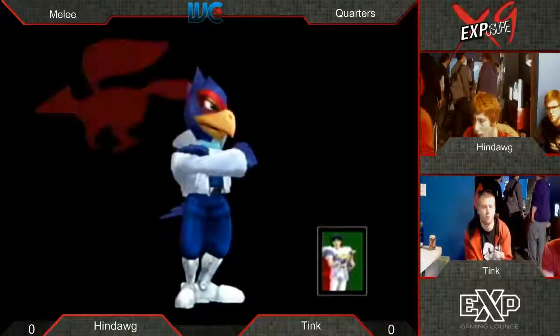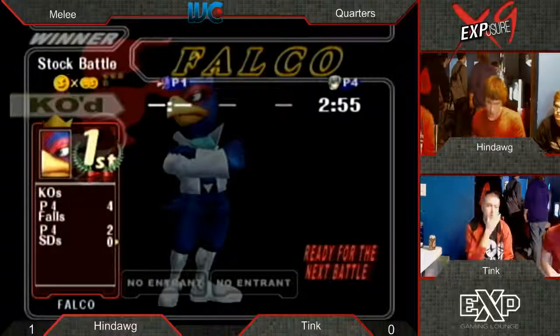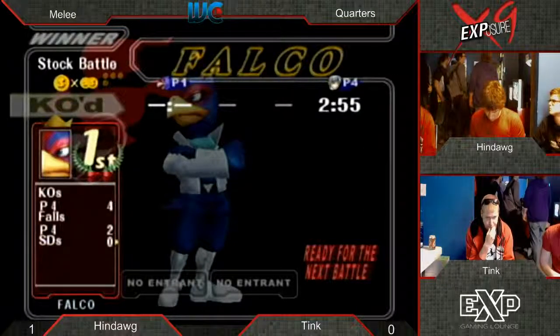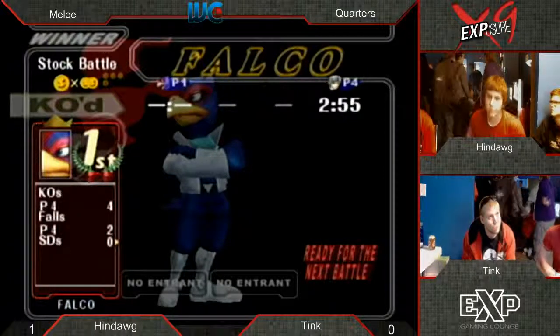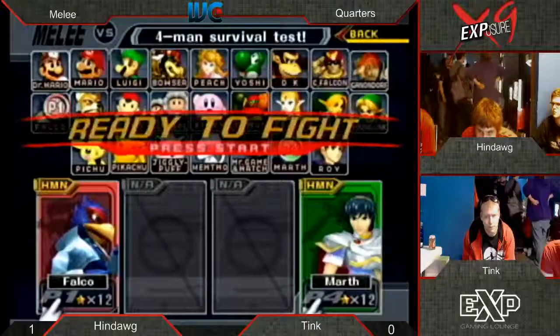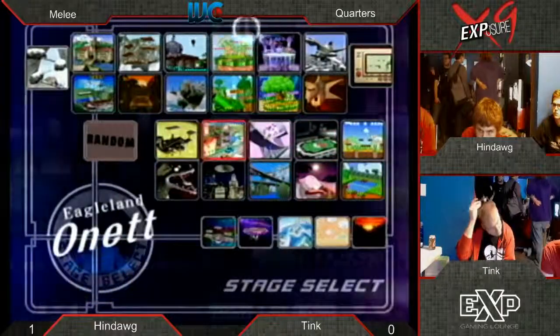I think even if Hindog hadn't held ledge right there, that air dodge wouldn't have grabbed - it was a little too low. Hindog looking good. That pressure on the bottom was so tight - airtight. The frames to shield grab... you probably can't even shield grab. It was so good. Not messing up his tech at all.